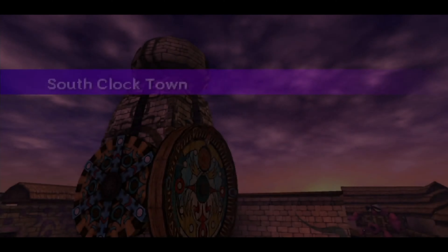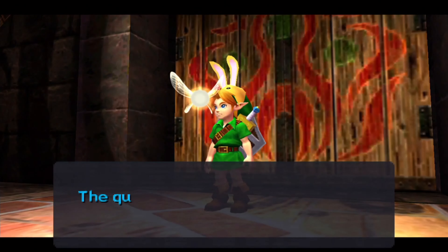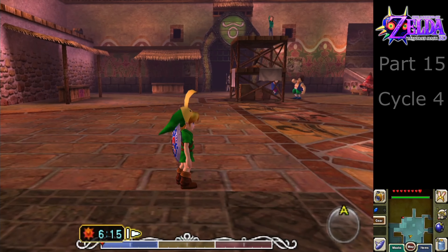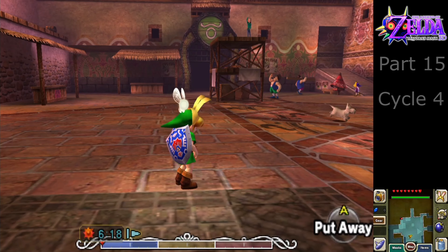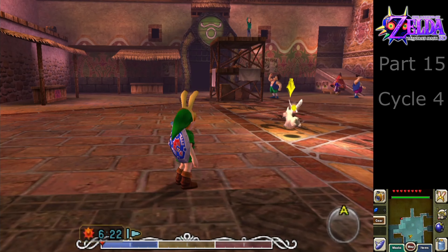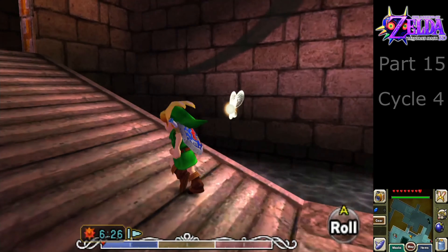Dawn of the first day. 72 hours remain. The quickest way to the mountains is through the north gate. Hello everyone, Trix here and welcome back to The Legend of Zelda Majora's Mask 3D. Welcome to cycle 4. Last time in the third cycle we actually beat the first dungeon, cleared off the first region of Majora's Mask — the southern region, the swamp.